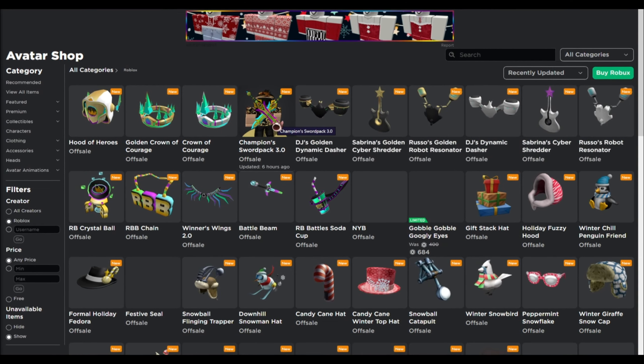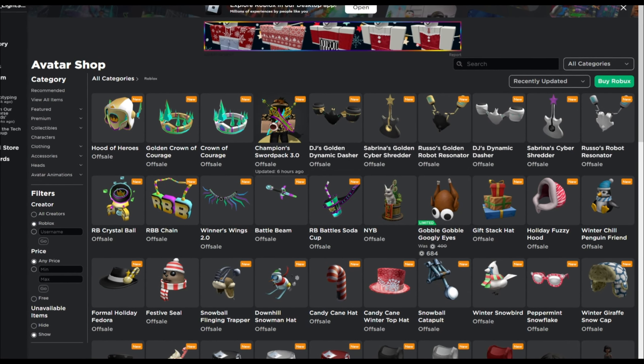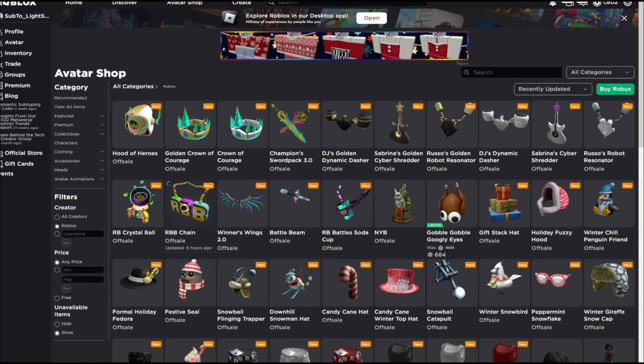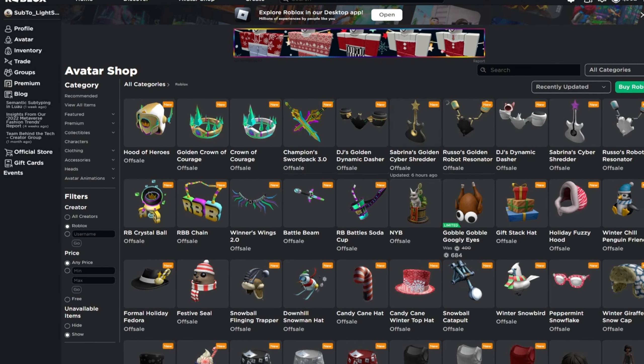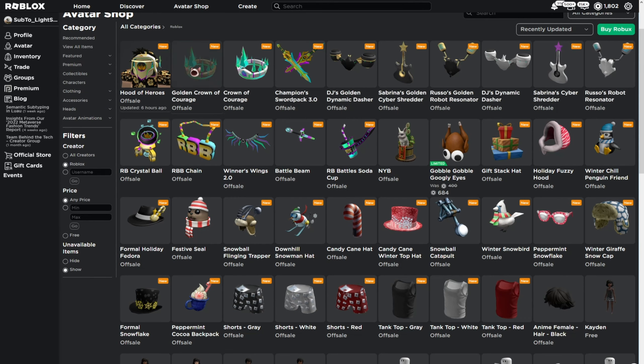You can see the Champions Sword Pack 3.0. If you watched the last Obby Battles, these items are pretty similar — they just look different. You can see the RBB Chain, which is completely different though. There are also some new items like the RB Crystal Ball, which I've never seen before.